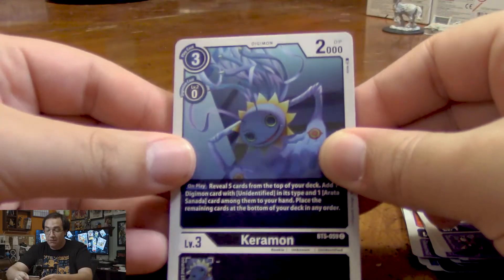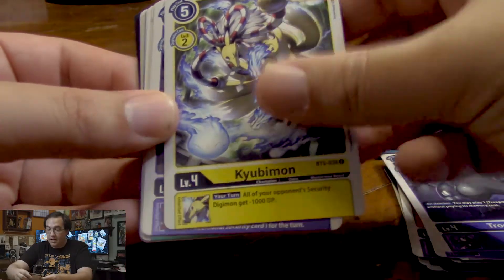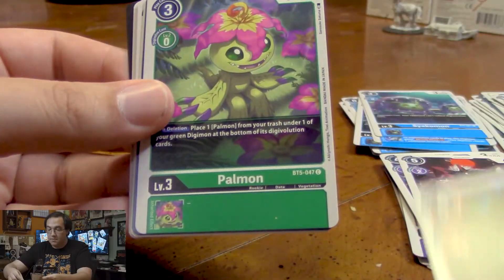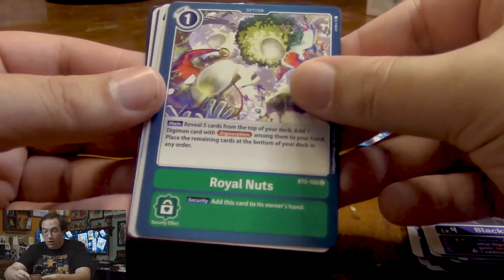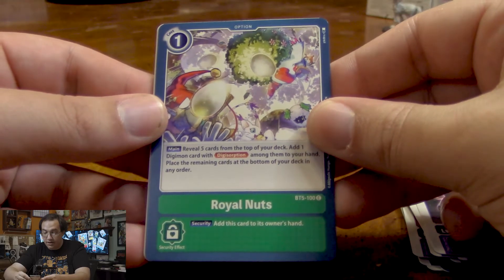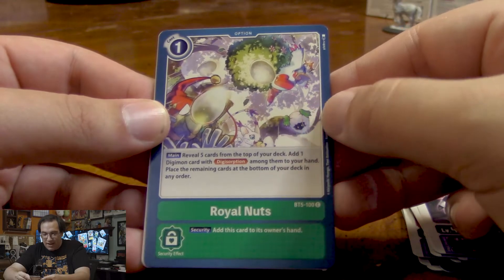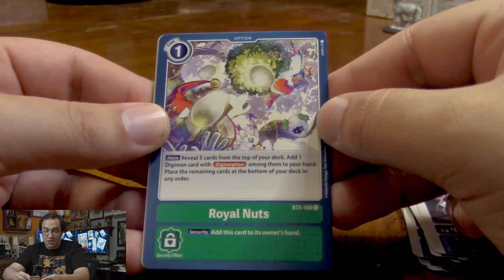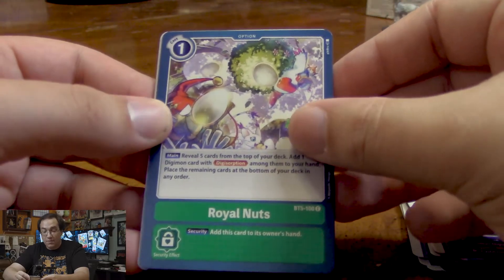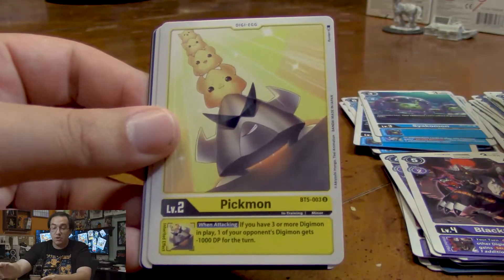We're starting off pretty safe with Koromon, another Sayakomon, a Cubimon, Black Growlmon again, another Triceramon, another Palmon. We got Royal Nuts — reveal five cards from the top of your deck and then we can add one Digisorption among them to our hand. Place the remaining cards on the bottom in any order. This is pretty useful if you have a Digisorption deck. It's only one cost and it's a great way to find what you're looking for.